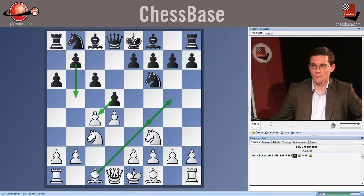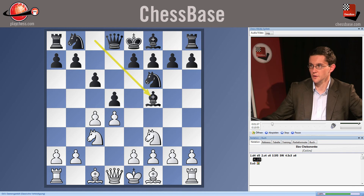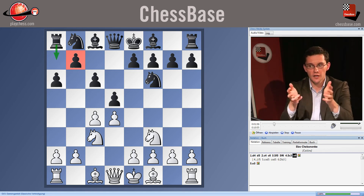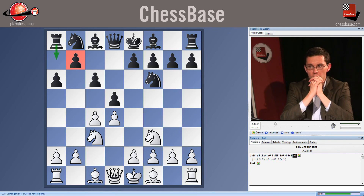The final point behind a6, which is really quite remarkable, is that Qb3 is a key resource for White throughout the Slav in response to an early bishop f5. If Black plays bishop f5, White can take and play Qb3. The idea behind a6 is that Qb3 can be met by rook a7, just protecting the weak pawn on b7. That looks like an awful place to put a rook, but White's queen on b3 is really only fulfilling the function of attacking b7 anyway. So rook a7 is quite an elegant way to deal with that plan.